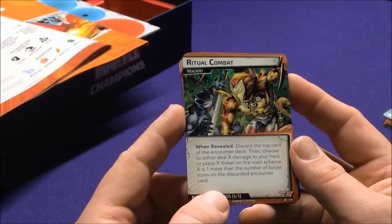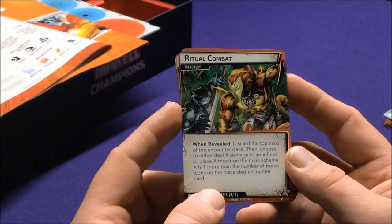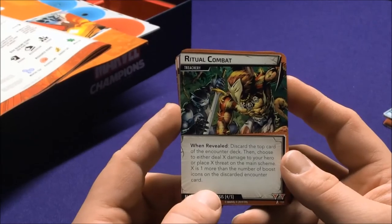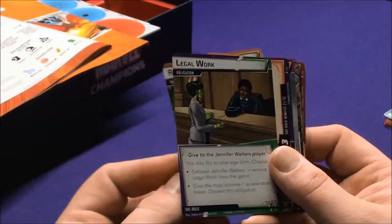Ritual Combat: when revealed, discard the top card of the encounter deck. Then choose either to deal X damage to your hero or place X threats on the main scheme, where X is one more than the number of boost icons on the discarded card.